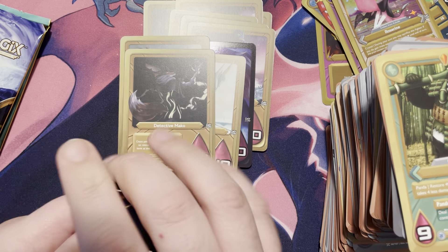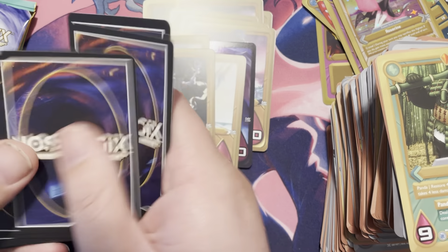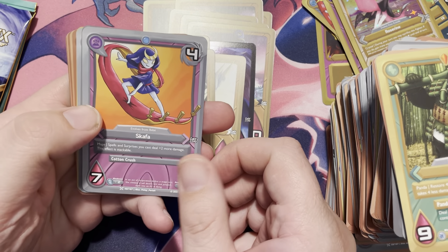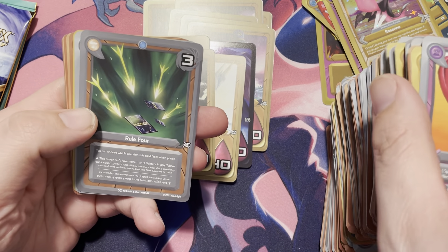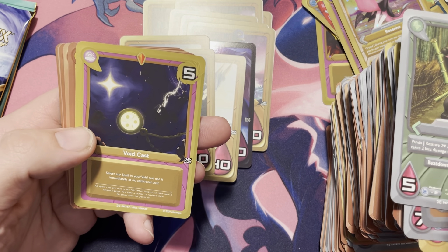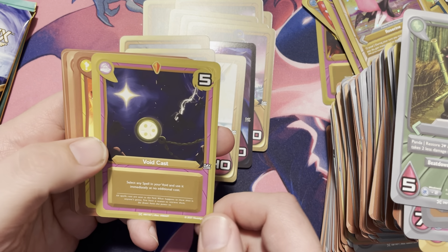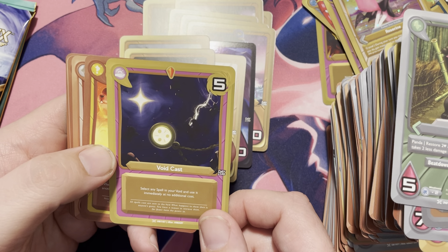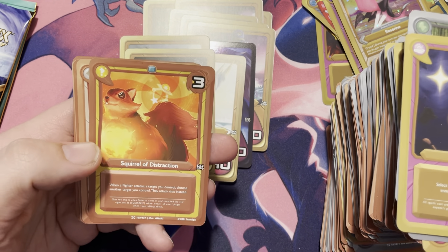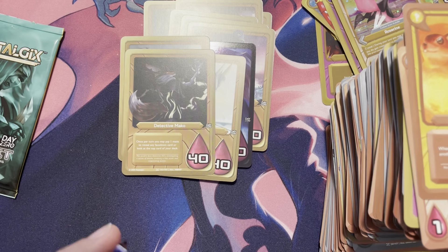Down to the last three packs: we have Scaffa, Rule Four, Vigilanda, and we have Void Cast — select any spell in your void and use it immediately at no cost. I love that — great way to be able to use stuff that's been removed from the game.